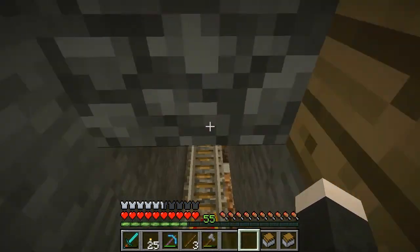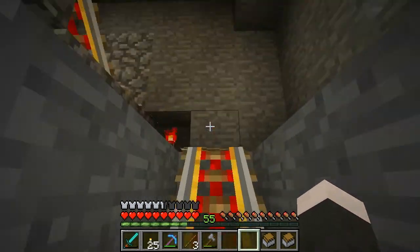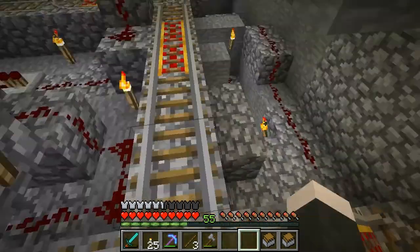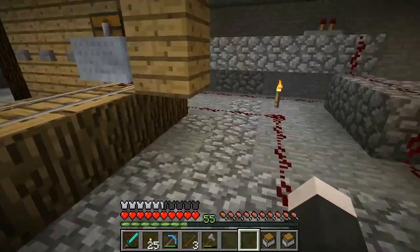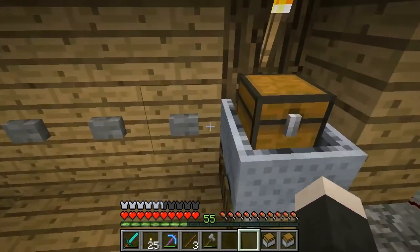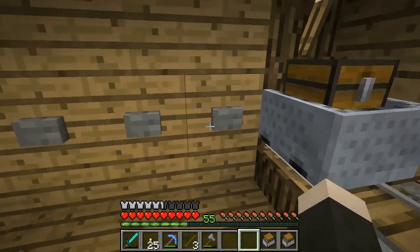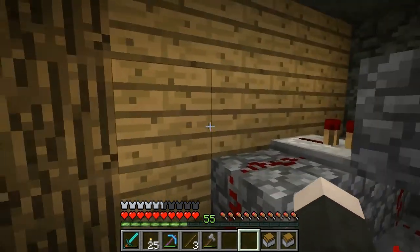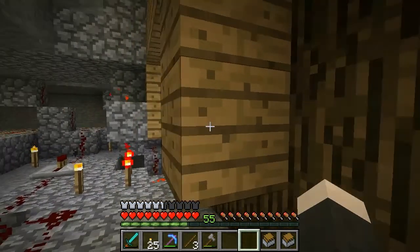This rail actually goes down through the note block area, because it just happened to be this way. So it comes up here and the lever powers this junction here. Now, about sending the carts on their way, there's literally nothing to it. There's the button, there's the track, that's all it does. There's no redstone behind it — no redstone from this button or from this button to the track. These are by themselves.